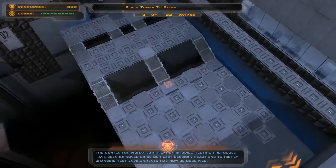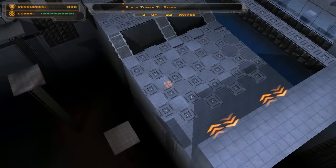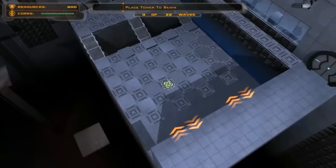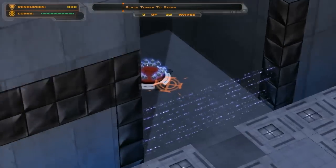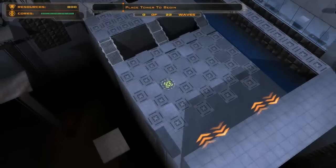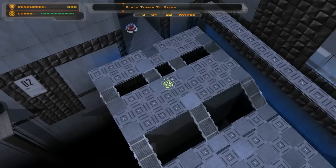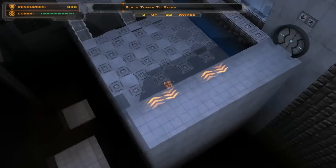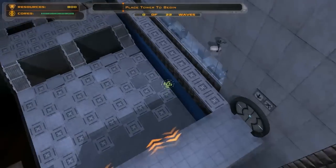The graphics have definitely been improved. Everything looks nice - it's a lot of Portal 2 kind of textures. This map looks quite easy actually - they come in and out here straight to there, and you just lather that with meteors. That looks like your core there.